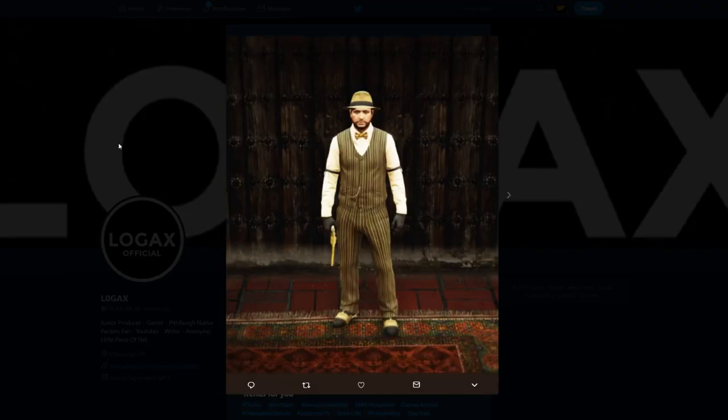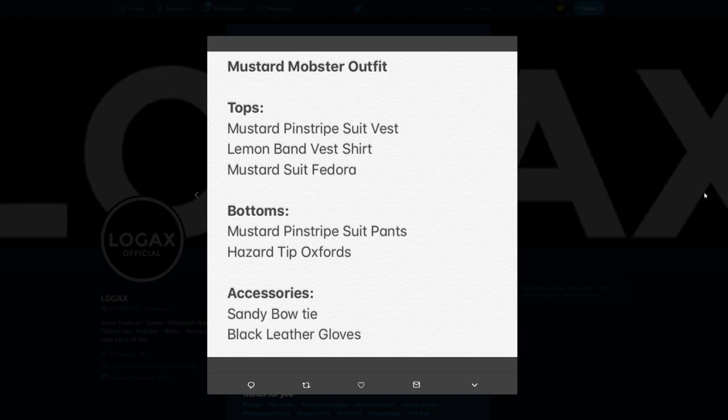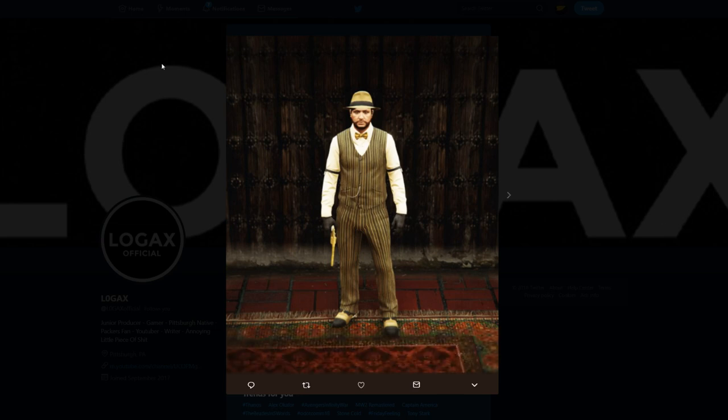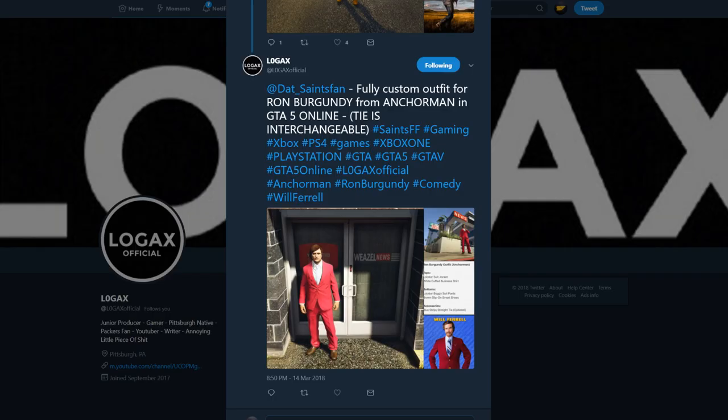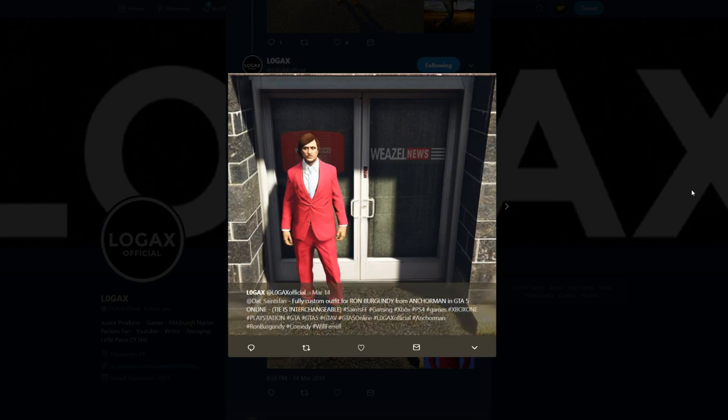Then we have some outfits from Logax. This one is the Mustard Mobster — if you want to go old school and be a mob man, this is a pretty slick outfit. I love the colors, they all blend really nicely. You can see robbing the bank — this is what you need: the mustard pinstripe suit pants, mustard pinstripe suit vest, the mustard suit fedora, and then everything else. A pretty sweet mob-style outfit.